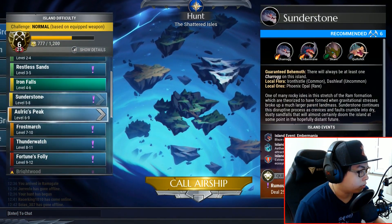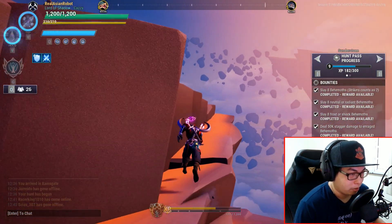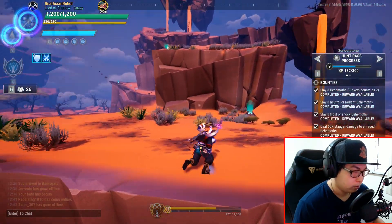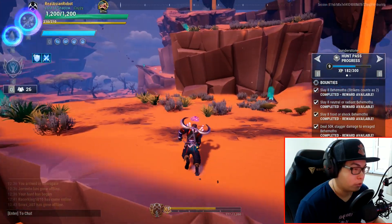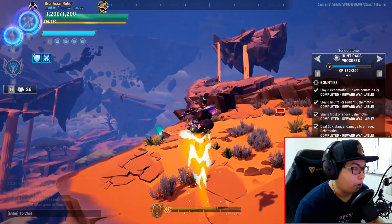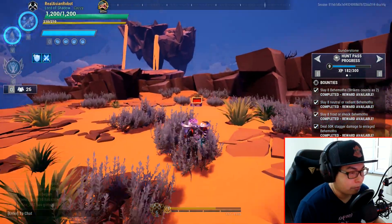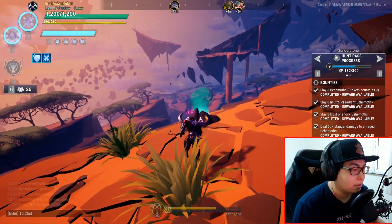First, you need to go to a hunting ground called Sunderstone — Sunderstone private hunt. You can go to a public area but there's no point. From the Sunderstone spawn point, go all the way up to this area. There should be a patrol chest up here, but what you're mainly looking for is this vent to get to that island.